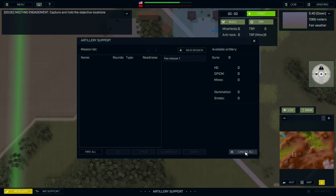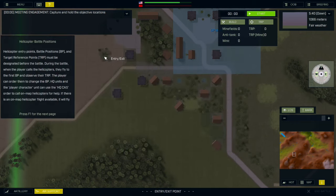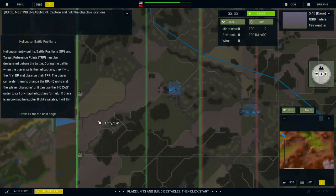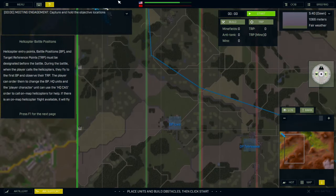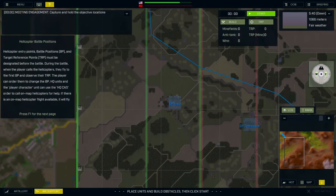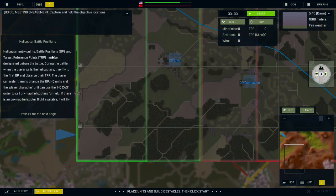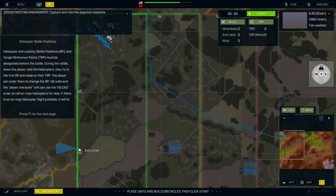It doesn't look like we have artillery. The scout helicopter — undesignated entry points and target reference points must be set before the battle begins. The player calls the helicopter, they fly to the first waypoint, observe their TRP, and so on. Let's have him enter — I guess he can only enter along the back line. Let's put him right there.